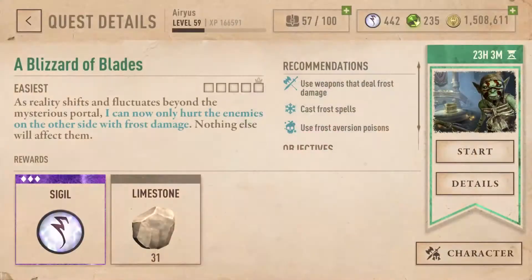For this event, the description states: "As reality shifts and fluctuates beyond the mysterious portal, I can now only hurt the enemies on the other side with frost damage. Nothing else will affect them."